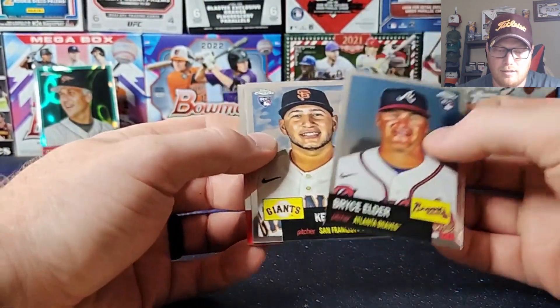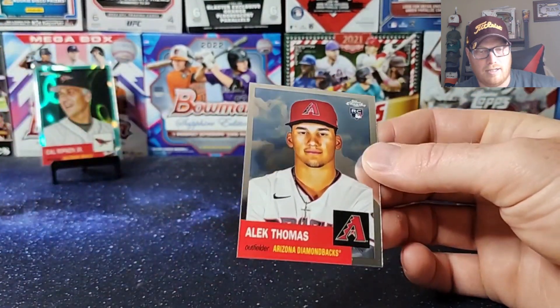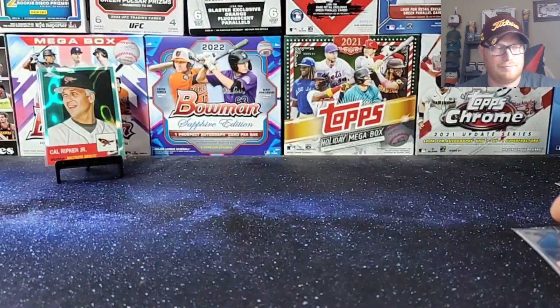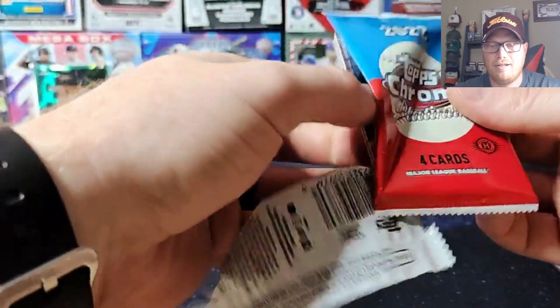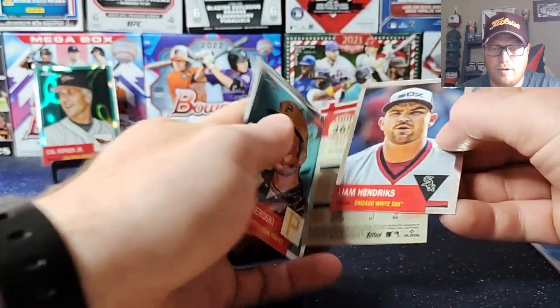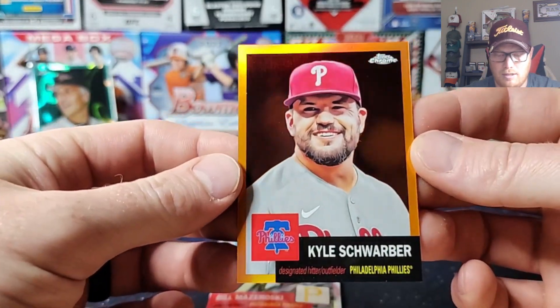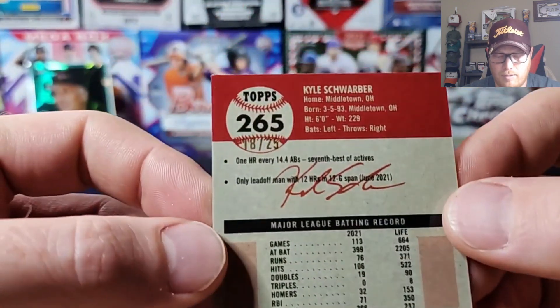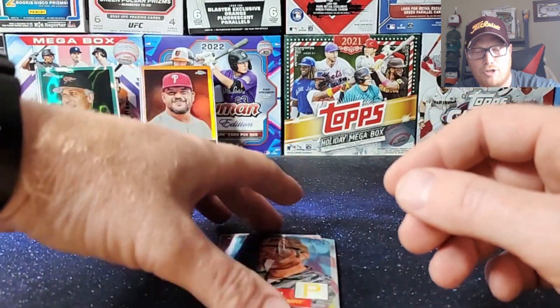Bryce Elder. Michael Brantley. There's an Alec Thomas rookie — I like a little Alec Thomas, a little sleeper, kind of a B-tier under-the-radar quality rookie. We got a little orange Kyle Schwarber. That is a low number right there — to 25, number 18 of 25, Kyle Schwarber. Definitely not my PC guy but definitely some people out there that are going to want some low numbered Schwarbers.